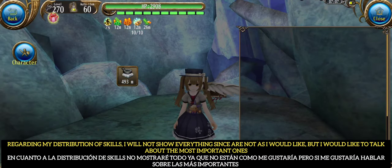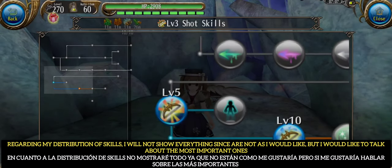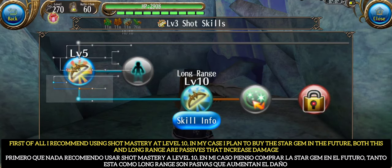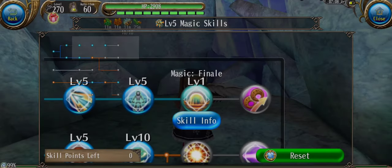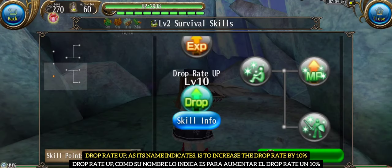Regarding my distribution of skills, I will not show everything since they are not as I would like, but I would like to talk about the most important ones. First of all, I recommend using Shot Mastery at level 10 — in my case I plan to buy the Star Gem in the future. Both Shot Mastery and Long Range are passives that increase damage. Finale is necessary to close the combo and not consume more MP than necessary. Drop Rate Up, as its name indicates, is to increase the drop rate by 10 percent.